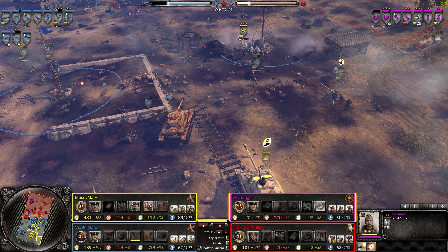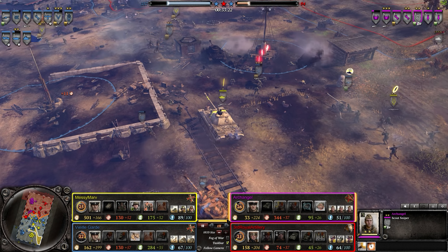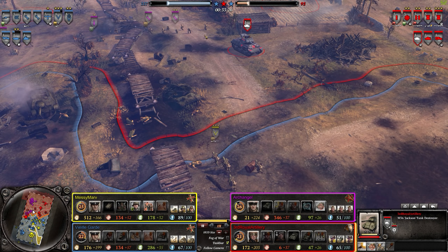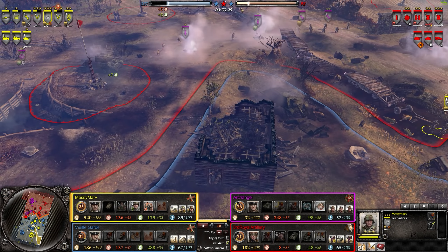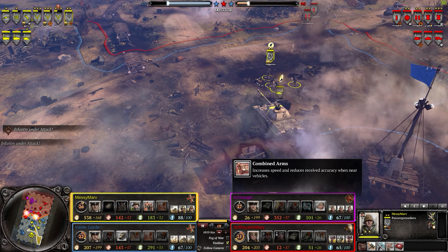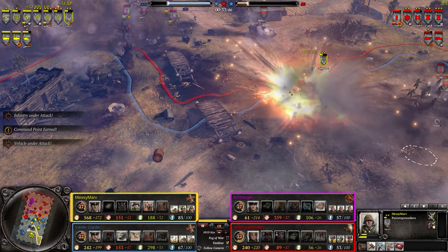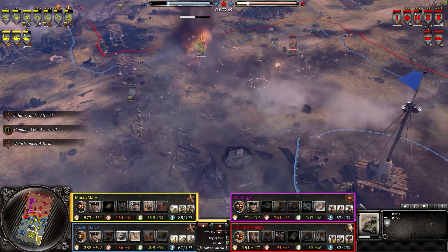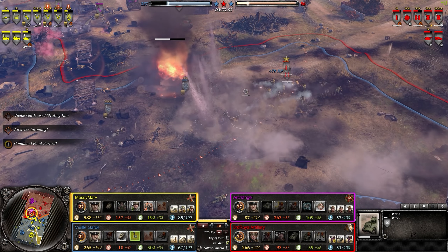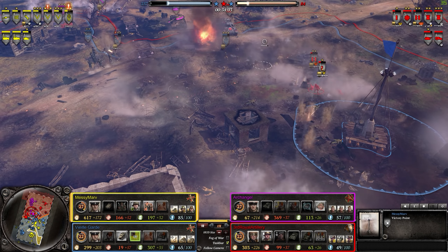Grenadiers just pushing back the major. Overall there is some mortar fire coming down, but the Germans are taking over the spot. Very nice. We do have a Panzer IV moving in, and a Sherman and a tank destroyer along with some additional infantry moving up — so that could help with the front. The Soviet player getting a T-34/85 — I'm assuming this might be their last attempt.